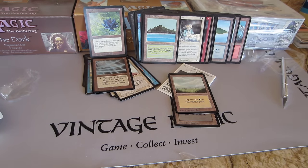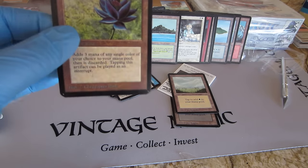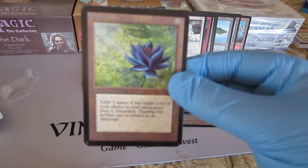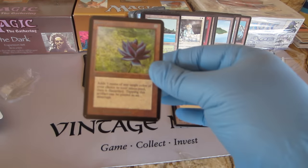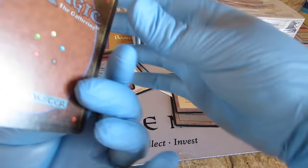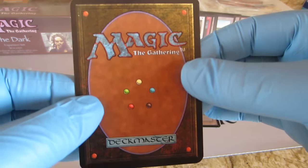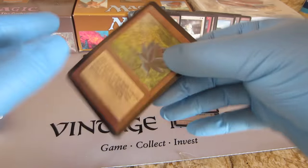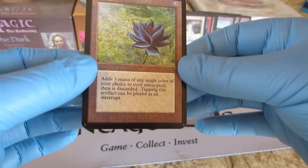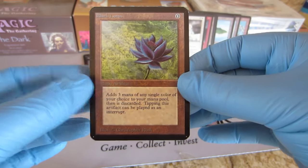Oh my gosh, where's my sleeve? Where's my sleeve? I don't have them out — oh, they're downstairs. Oh my god. I did it — holy mackerel — it's right there. It's an Alpha Lotus! Holy — and a Tropical Island! Holy — do you freaking believe that? Oh my god!